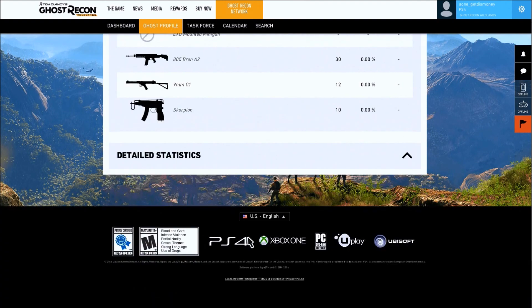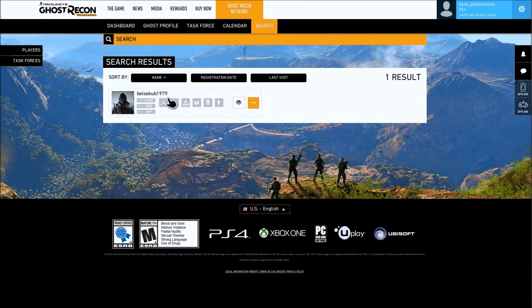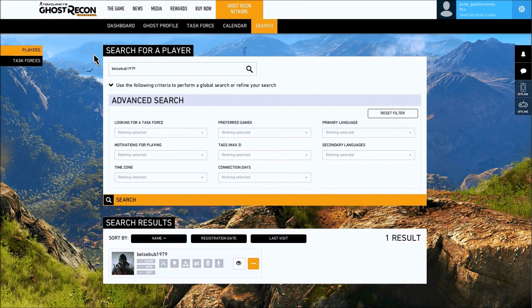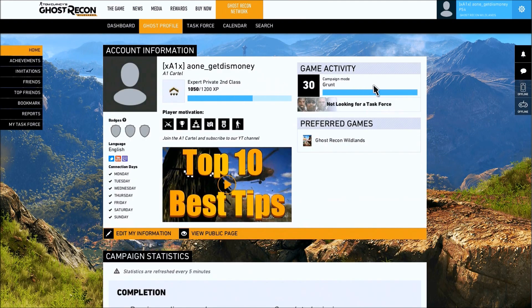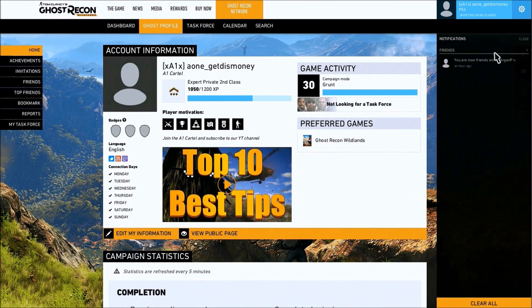One thing to quickly point out: when I clicked on the Search tab again, it kept bringing up the previous person I searched. If you want to search a different player, go towards the left side of the screen, click on Players, and from there you should be able to enter a different name.